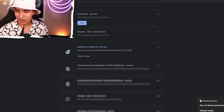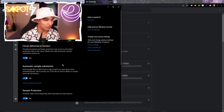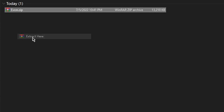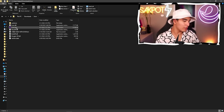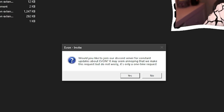Make sure to turn off Windows Defender — go to Virus and Threat Protection, turn off real-time protection. Then right-click the zip file, click 'Extract Here,' open the folder, and you'll see Yvonne.exe. Just double-click it.